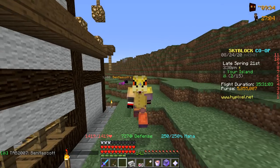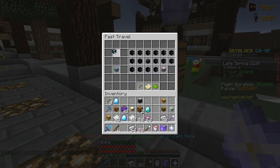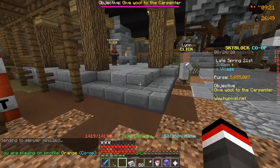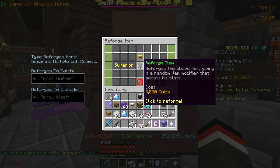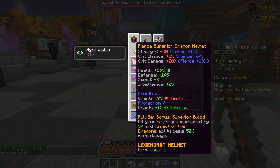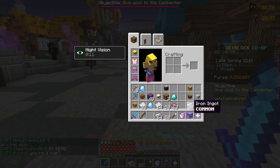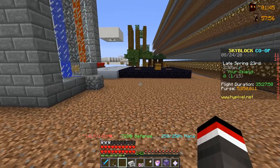If I missed any enchants, let me know in the comments — I'm always open to adding more. Warping back to the Skyblock hub, we're going to reforge this to fierce. Hoping it doesn't cost too much — 2,500 coins, not too bad. About three seconds after filming that clip, I got fierce on the helmet. Looking at our stats, we now have over 1400 HP, which is not too bad — still getting there.